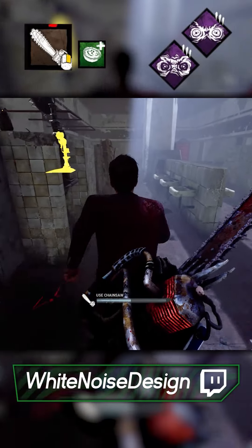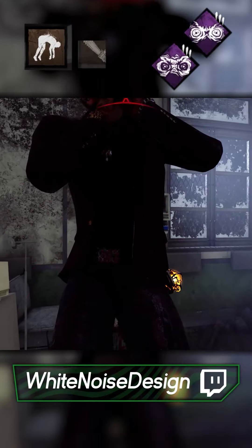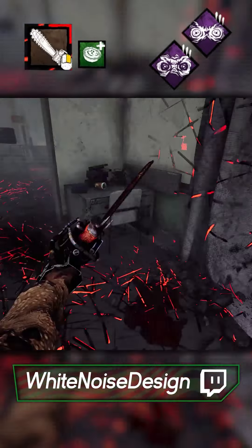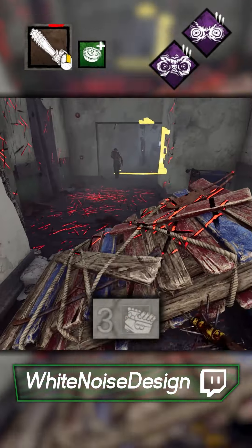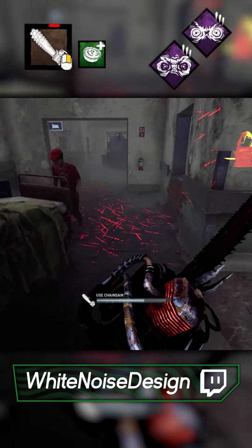What in the Nicolas Cage are you doing here, buddy? I guess he was going for a stealthy save. Someone got a quick unhook on Jeff, but let's not be cringe and tunnel. We'll take the god pallet and chase Dwight instead.